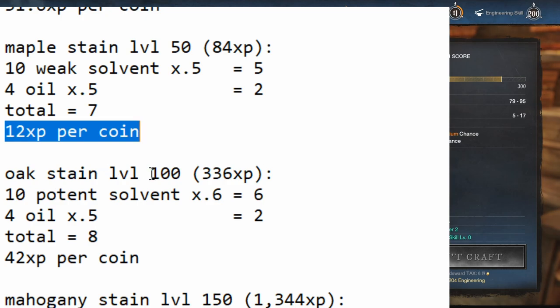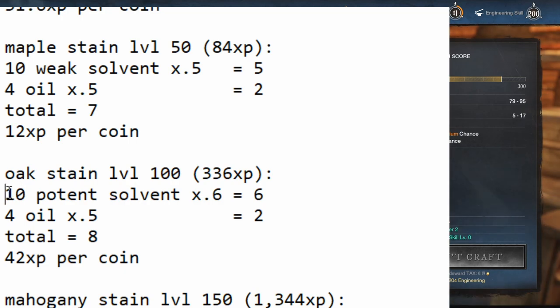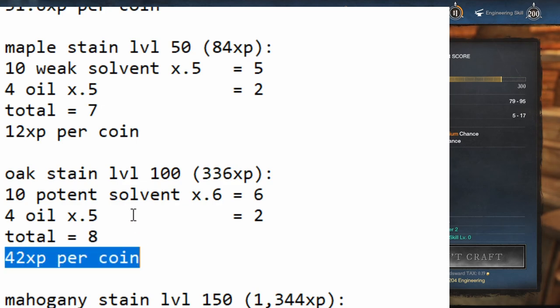Oak stain unlocks at level 100 and gives 336 XP, using 10 potent solvent and 4 oil. These prices vary a lot, but at the prices roughly where they are on my server and where they tend to average, it's about 8 coins per batch of stain — that's 42 XP per coin, which is actually better than the beds. So right when you hit level 100, this is the best one to do, but only for a short time.